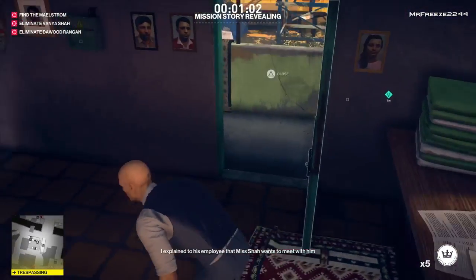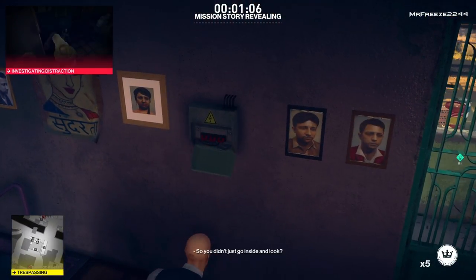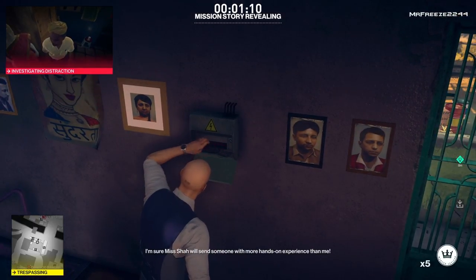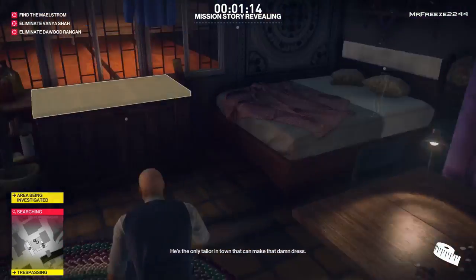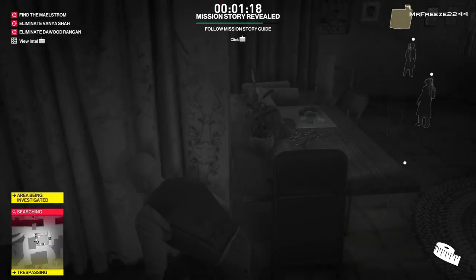He is going to give us another coin. We need six for this one, so we need one more coin. We're just going to wait for the tailor to come upstairs, knock him out, put him in the crate, and then grab his coin to make up the sixth and final coin.